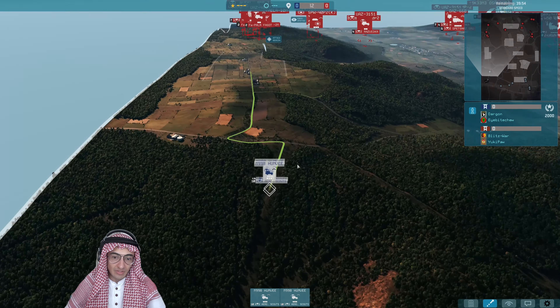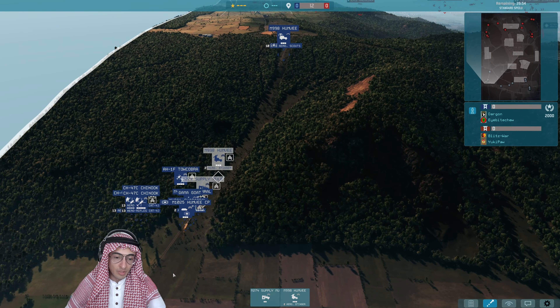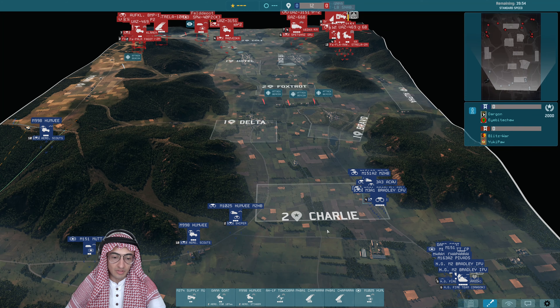Some Aero Scouts going up behind that. The rest of the deployment: Pocobra, Chapraus, lots of smoke which is always good to see. Some supply and a CV.